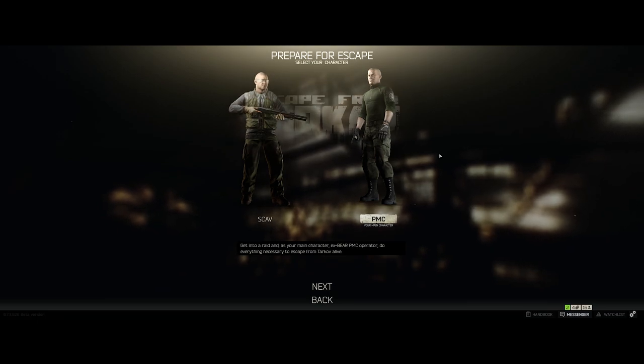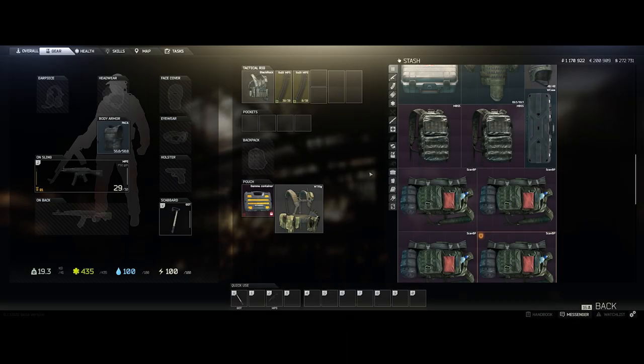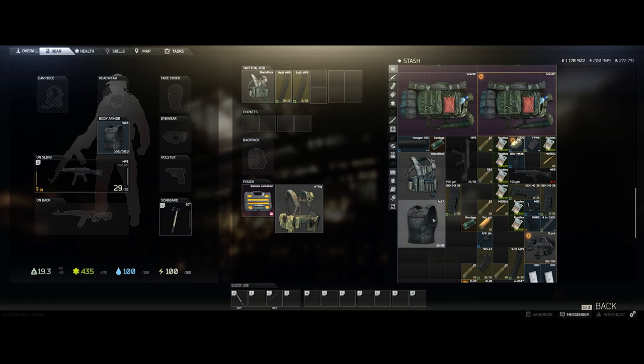Here are the basics. The PMC is your main character. This is your stash — basically anything you bring out of a raid or anything you buy from any of the traders gets put into your stash. This is persistent and as long as it's in your stash, it's safe. This allows you to pick and choose whatever you want to bring into the raid, but be warned — anything you lose within the raid could possibly be lost forever.